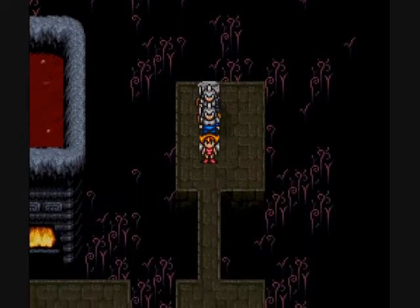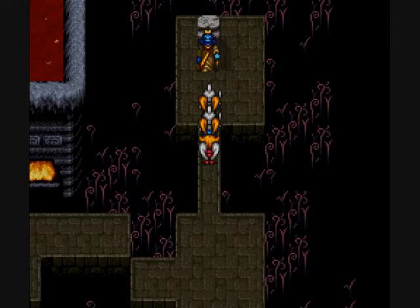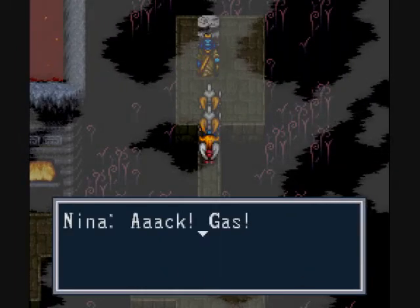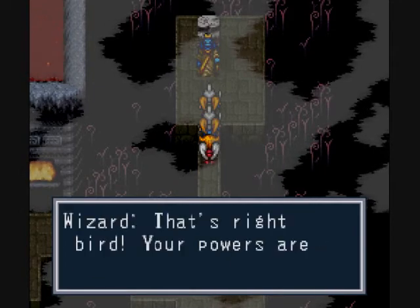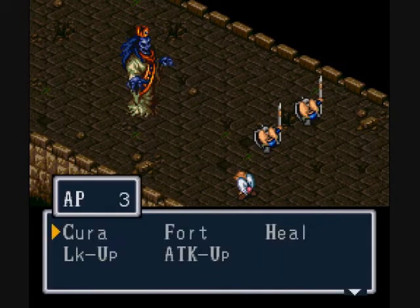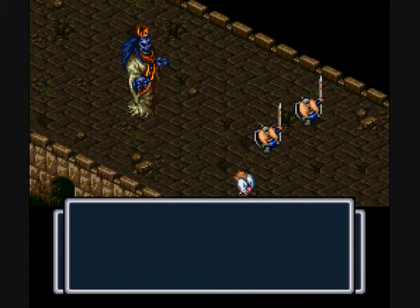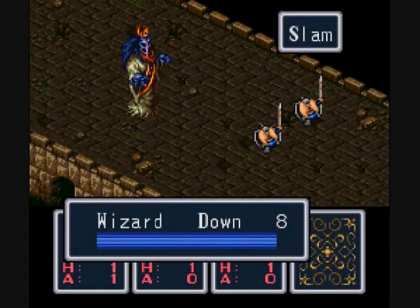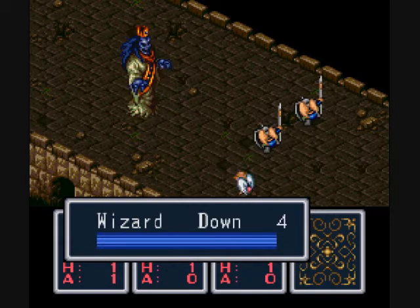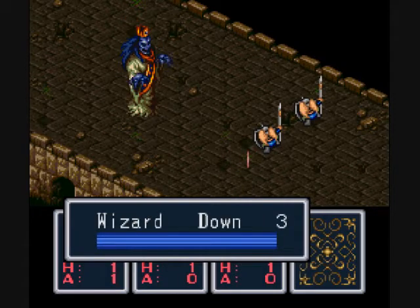Uh-oh — the wizard! And of course he uses us as an experiment for his Zeon gas! It's apparently a poisonous gas that only affects those of the Fae clan, which is the actual Japanese name. It took all my AP. This is a scripted battle — even if you manage to get your stuff back all the way up, the battle will end and everyone will collapse. So don't even bother — just auto-battle and wait for the scripted sequence to end.